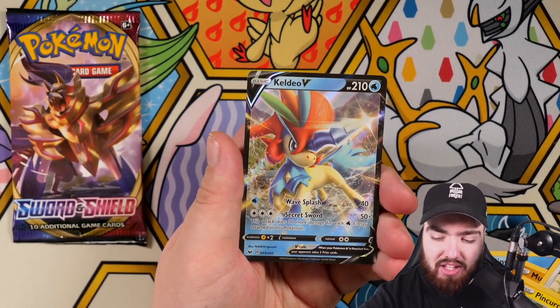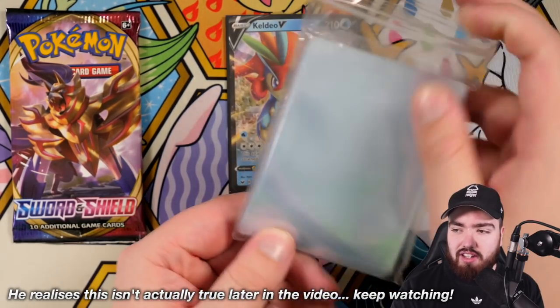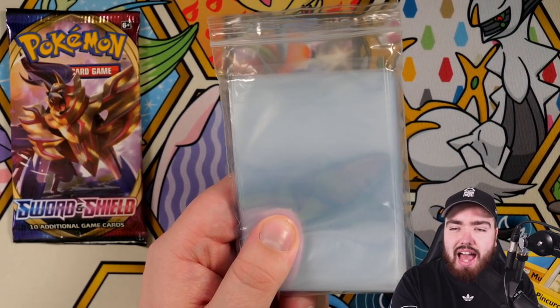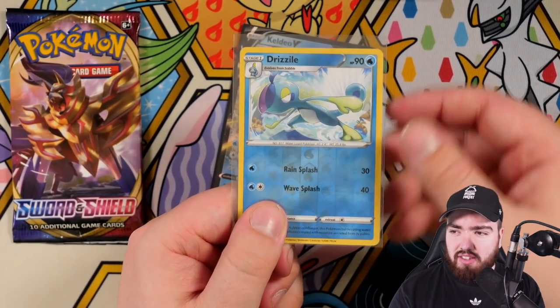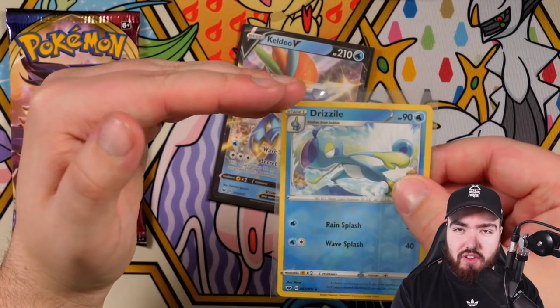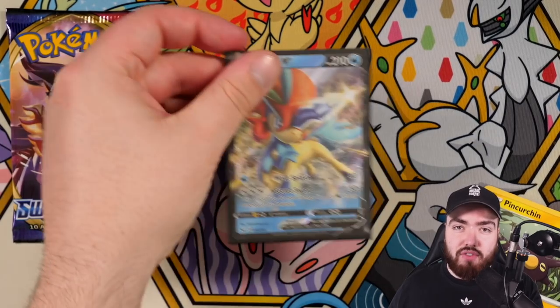Also guys, I need to do a quick PSA. Those of you who are buying binders from my store — I really appreciate it, keep it up. For the binders, you need to get the standard Ultra Pro sleeves and not these penny sleeves. These penny sleeves are still really good and I use them all the time, but they're more for use outside of binders. For the binder you need Ultra Pro or Dragon Shield standard size because these sleeves are a little bit too tall — they don't fit in the binder pockets.